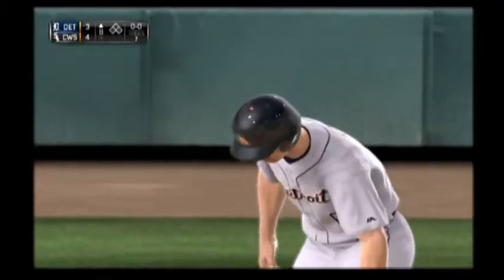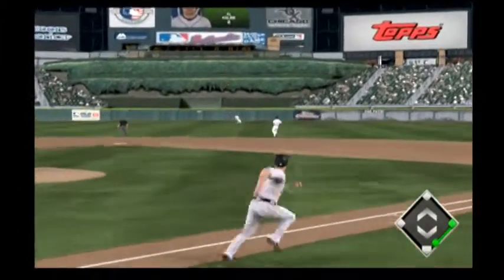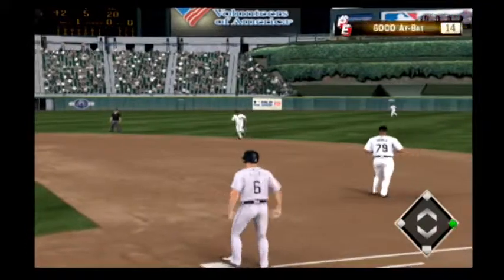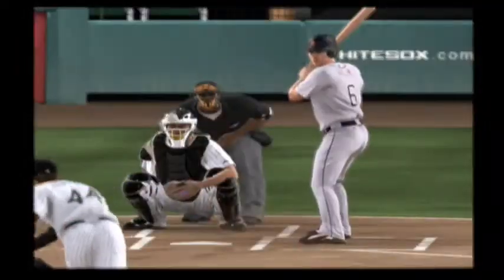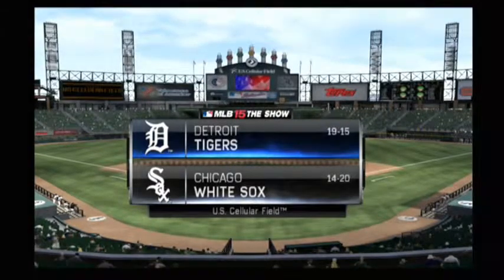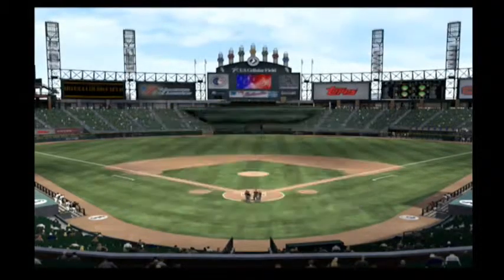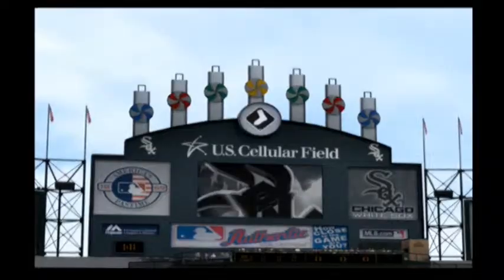Leading off for the Tigers — hard hit towards center, and that will be a base hit. Very quickly the potential tying run is aboard to start the eighth. Up next for the Tigers: the left fielder. We've got baseball for you from U.S. Cellular Field on the south side of Chicago — today is getaway day in this three-game series between the Detroit Tigers and the Chicago White Sox.